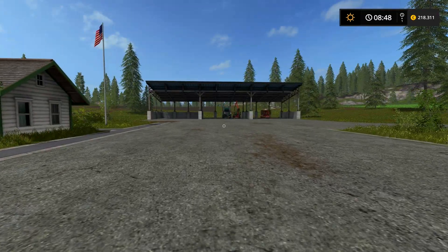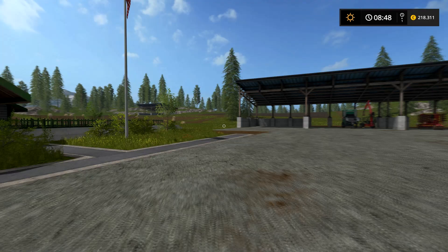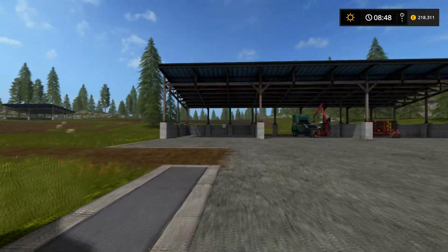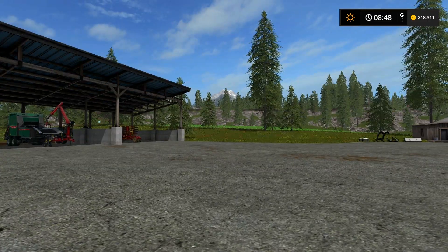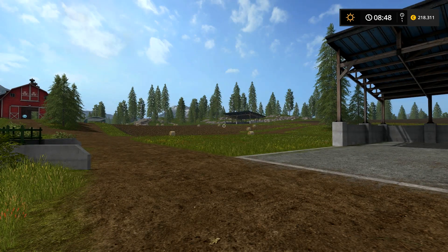Was haben wir bis jetzt gemacht? Was steht uns bevor? Also wir haben ja in der letzten Folge hier die Ballen produziert. Dahinten wächst Gras, und das werde ich irgendwann abernten müssen. Das heißt, wir brauchen auch noch eine Erntemaschine. Oder wieder eine Erntemaschine.